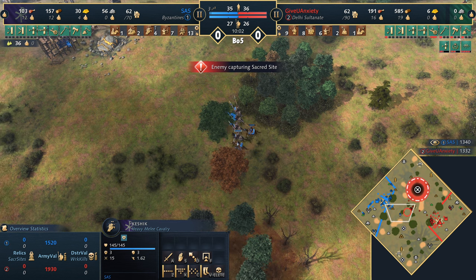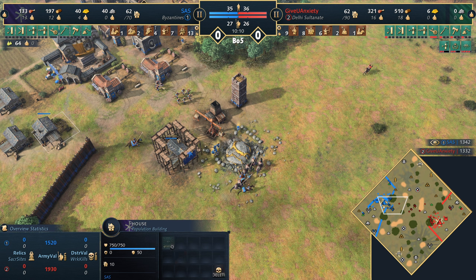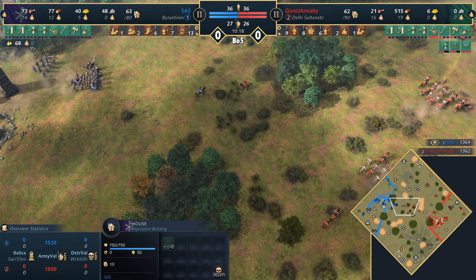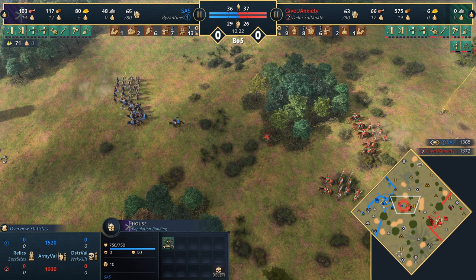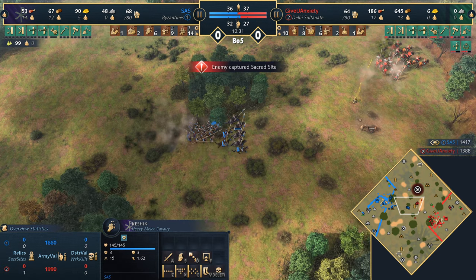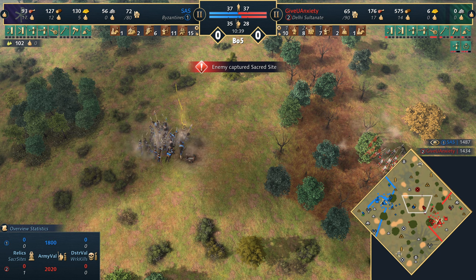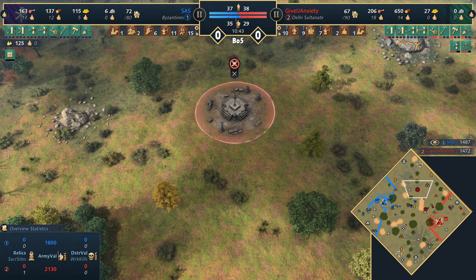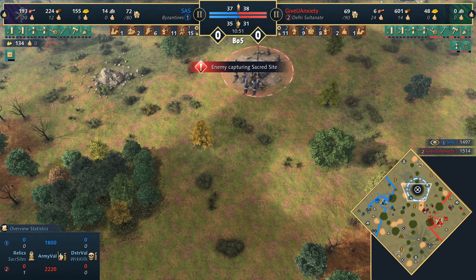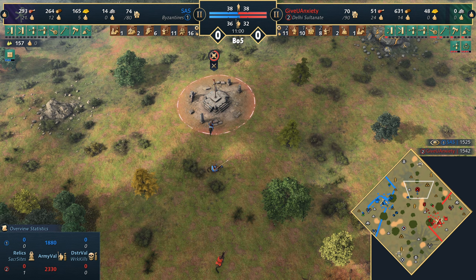GUA is now moving out slowly, getting an outpost on the forward gold — the weakest point, still open although walled up to the town centre. Water level is now at still-water level 2 and will extend to the deer camp soon. The Byzantines are a little outnumbered at this point, as expected with Delhi. GUA is getting a house for the Border Settlements vision upgrade, but also has an outpost for extra vision. There are plenty of Keshiks, a couple of Limitanei, and a couple of archers — both players going for mixed armies.